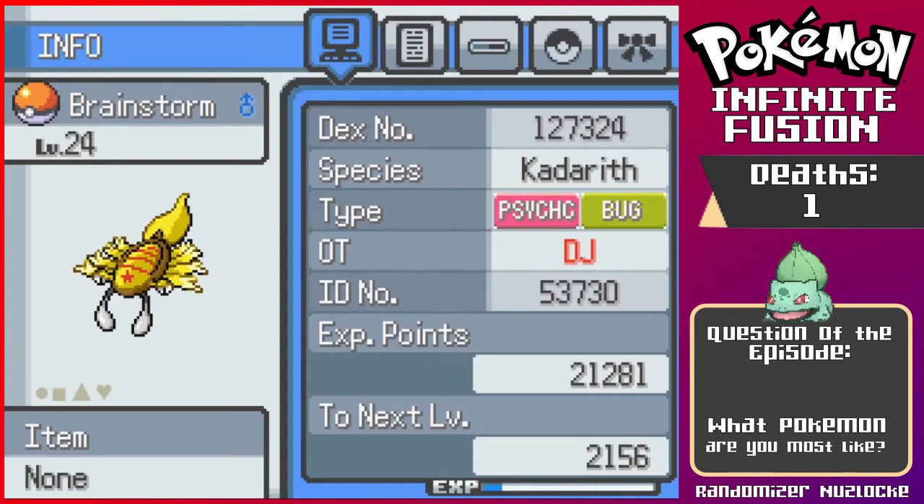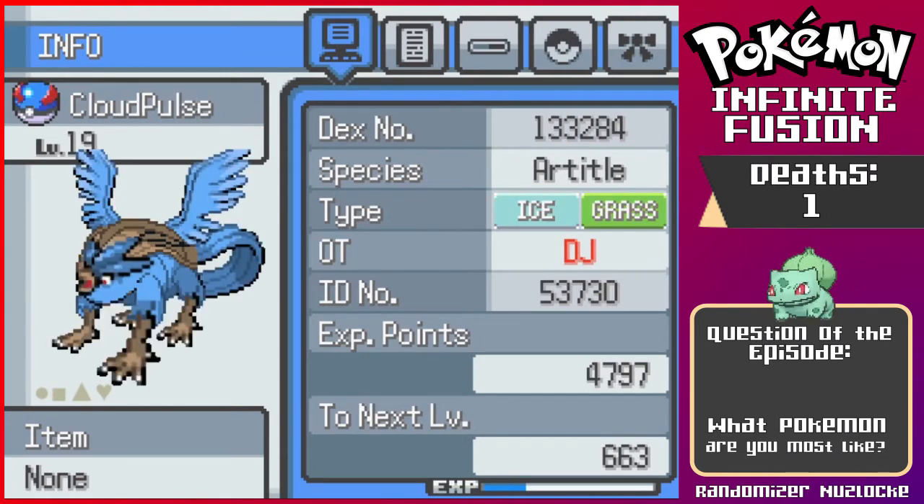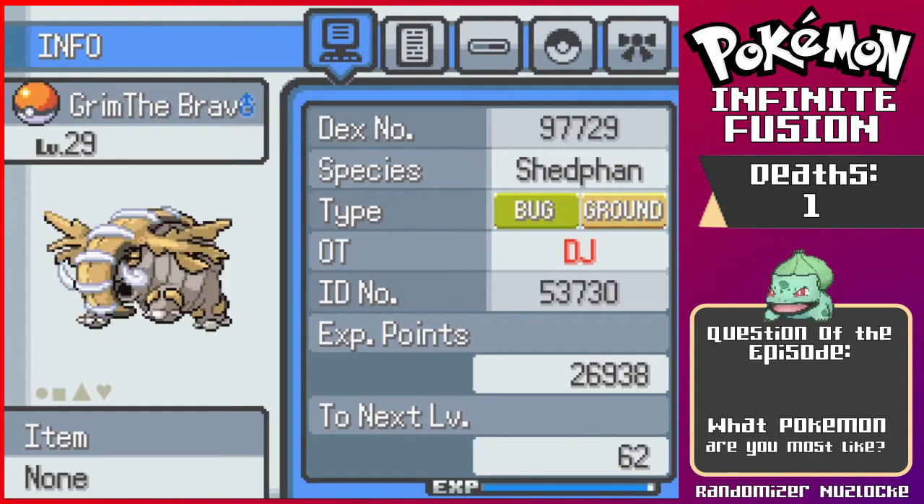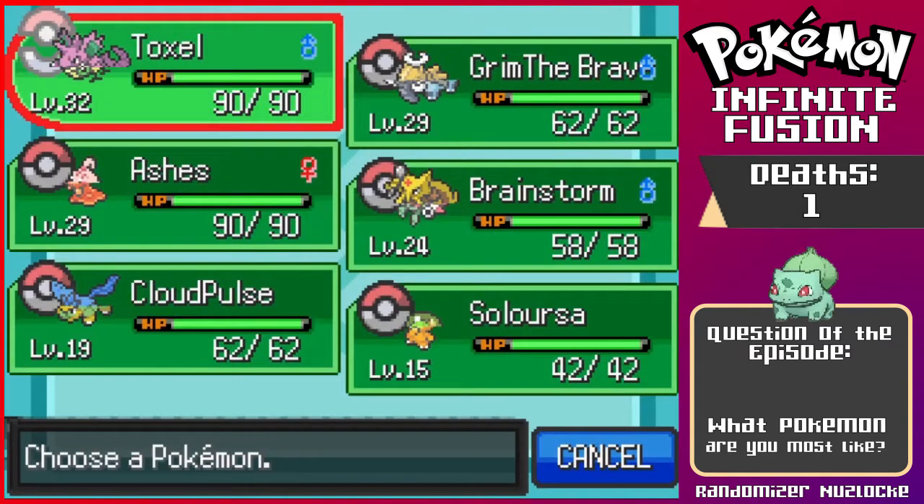The next two don't have custom sprites because they were so low level when we added them to the team recently — they're brand new members, brand new fusions. We have Cloud Pulse, named after one of my wonderful gaming friends who has a YouTube channel, I'll put that down below. I just wanted to name this absolute unit after them. And then we have our Solorsa, which is absolutely adorable. Those are the two new members and all the beautiful new sprites we have. I'm absolutely stoked to move forward with our team.